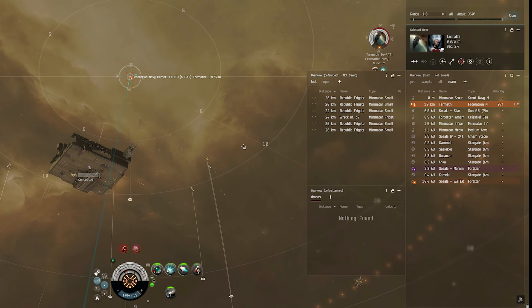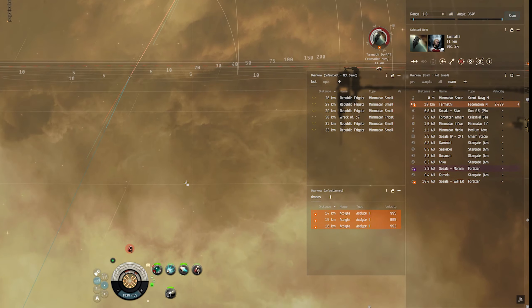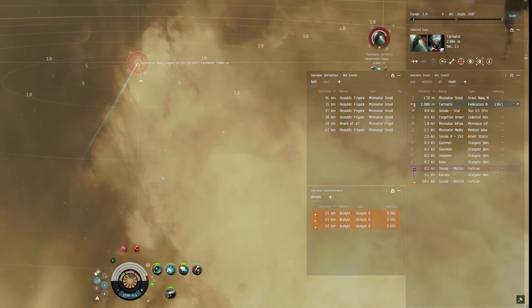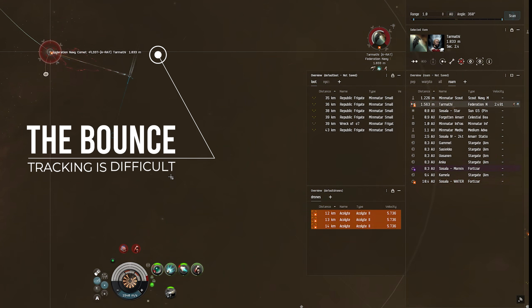Unfortunately this pilot was a little bit slower than I had anticipated, so I am coasting out of range. He is microwarp drive fitted as well, so I can never keep out of his range. So what I am doing instead is what I call the bounce — I let him fly past me while moving in the opposite direction. He will fly past me while his signature is large due to the microwarp drive, making it easier for me to hit him than for him to hit me.